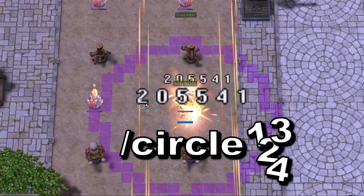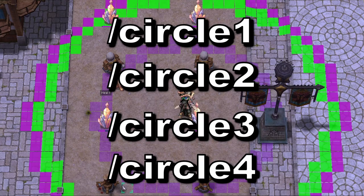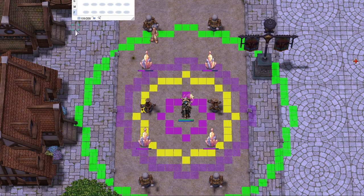You must add a number to the circle command to specify which one you want to activate, since you can have up to 4 of them at the same time: slash circle1, slash circle2, slash circle3, or slash circle4. Setting the range for these is simple, as it's the exact same as the box command. Typing slash circle1 underscore range7 gives me a 7 cell range — perfect for cross impact.